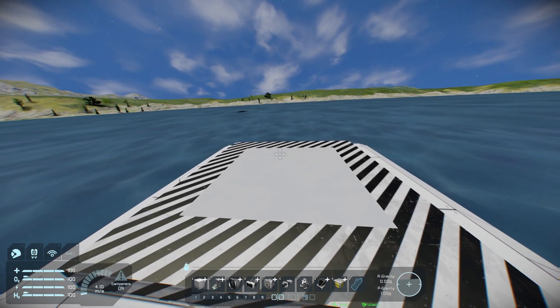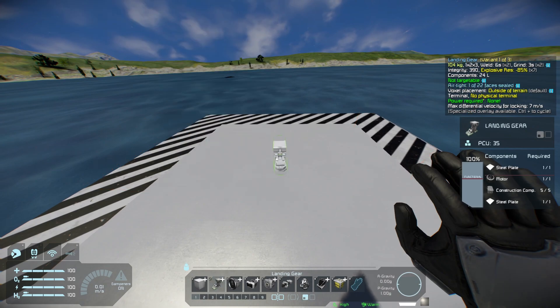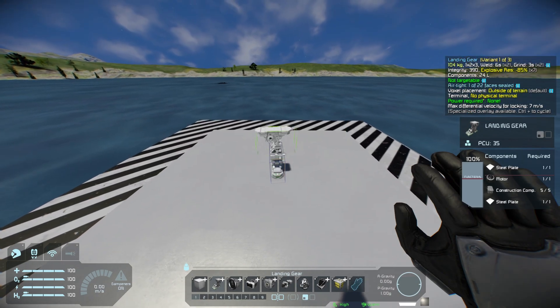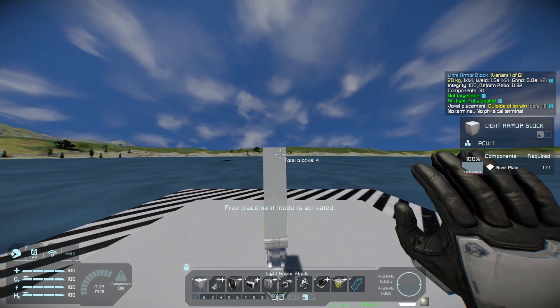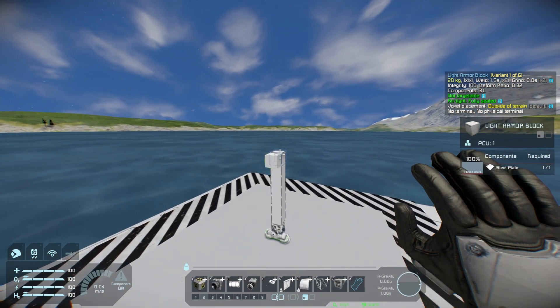Now the first step is going to be to place down a landing gear. I'm just going to get the landing gear, turn it into a small block with the number two and put it down on the floor. I'm going to build up a little bit because it will allow me some space to work underneath the ship, kind of like a carjack.